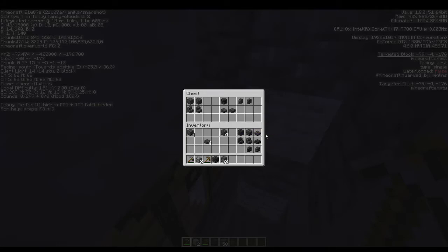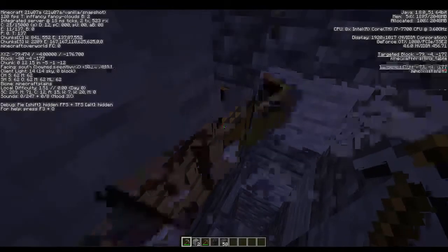These are Grimstone variants, but they can only be accessed via the creative inventory or commands. They'll probably get added to crafting later.